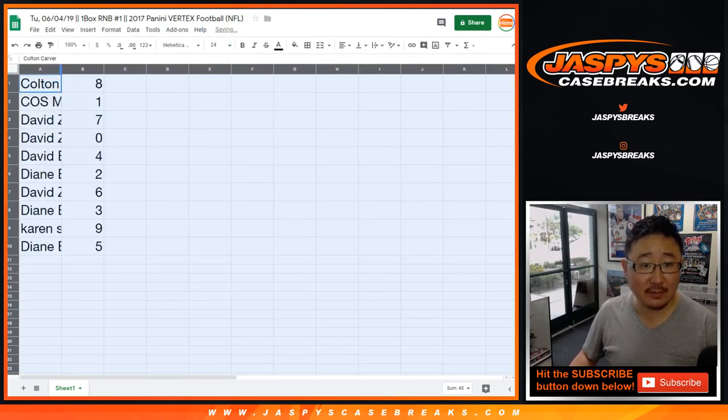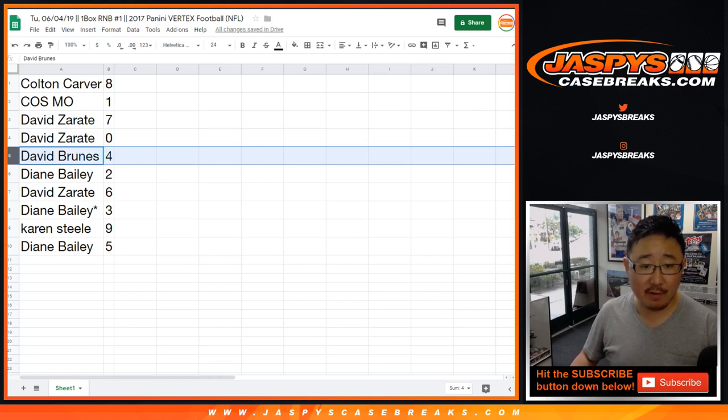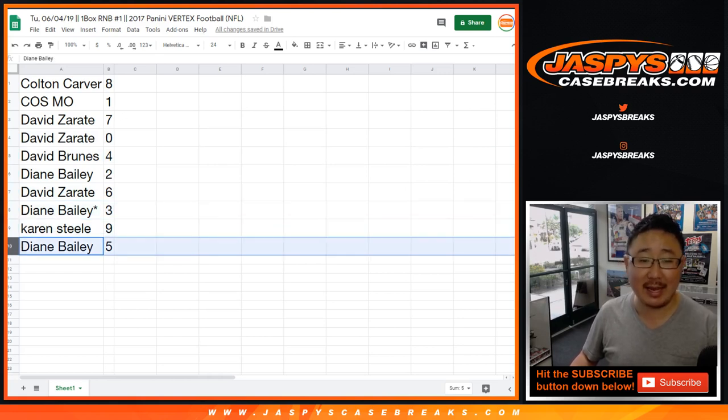All right, so Colton, you have eight. Cosmo, you have one. David, seven, and zero — you get any and all redemptions, including one-of-one redemptions. David Bruins with four. Diane with two. David Zee with six. Diane at last spot, Mojo three. Karen with nine. And Diane with five.